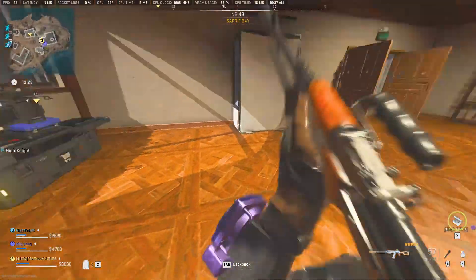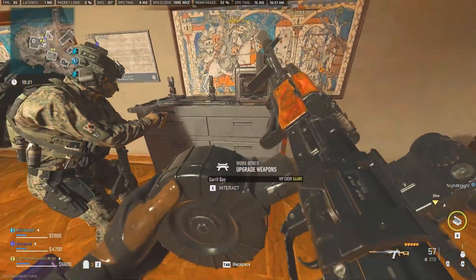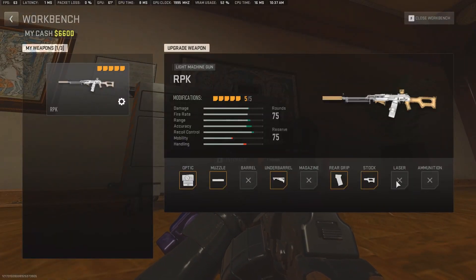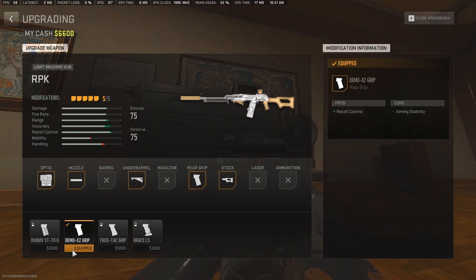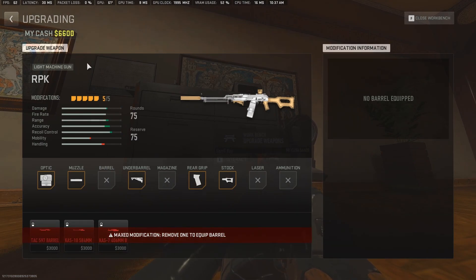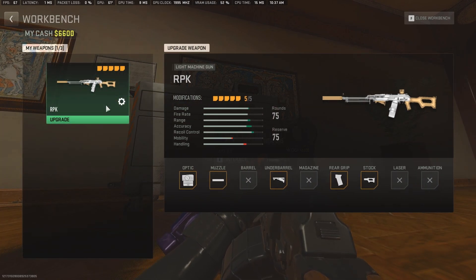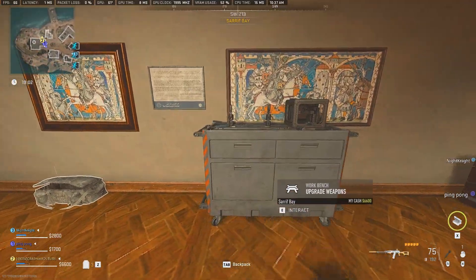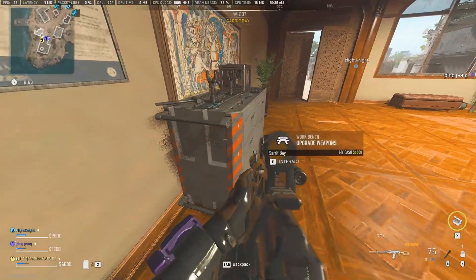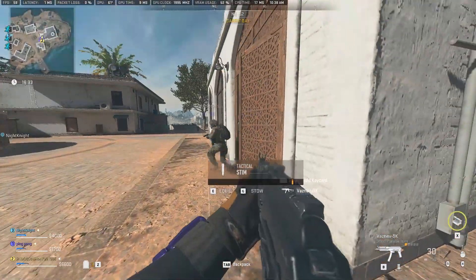As you can see right there where my teammate is, there is a machine which you can use to upgrade any gun, as long as you have money. Even if you pick up a gun off the ground, you can come here and buy attachments for it — which is crazy that they added this. Right now you can just enter the game even without a loadout, pick up any gun, and come right to this machine.